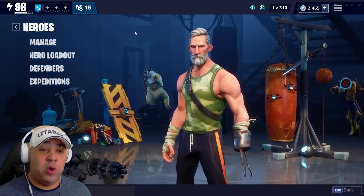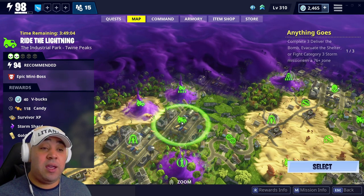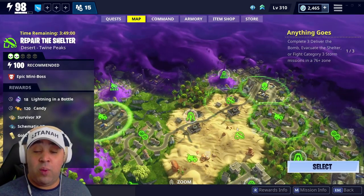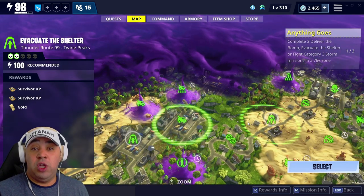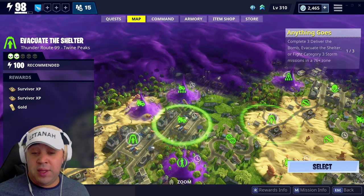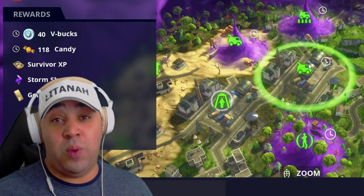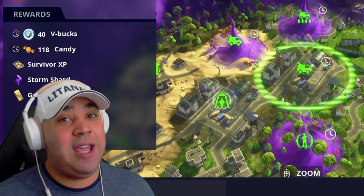Power level 106 is absolutely fine because we're only doing a 90-something mission. We're going to do a 94 mission - we're power level 98. What I tend to do in these gun reviews is if the weapon's not holding up well in the area, I'll stay in the 94 zone. If it's too easy, we'll jump over to the 100 and see how it does. So stay tuned and let's see how the Nailer performs in game.